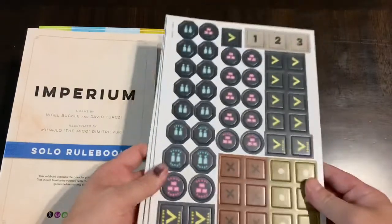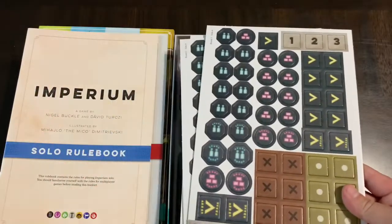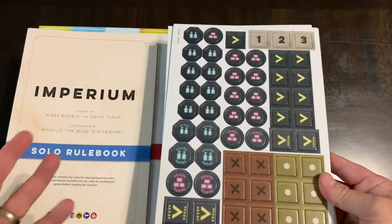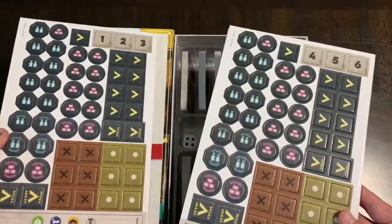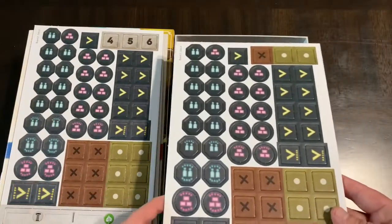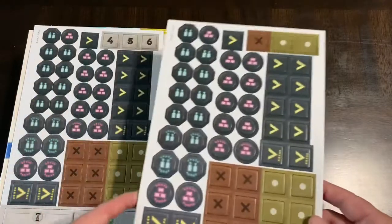Then you have your tokens that you're going to use in the game — these are the resource collections. You're going to have deck building, resource collection, and actions that you play with the cards that let you build up your nation over time. They all start out in like the barbarian phase, and then most of the nations progress from there.